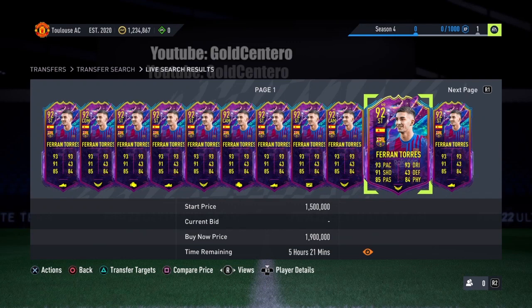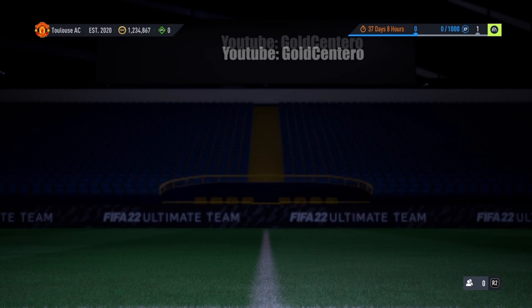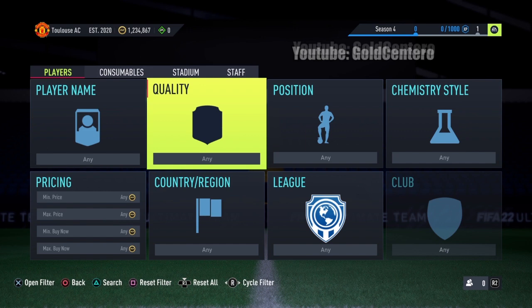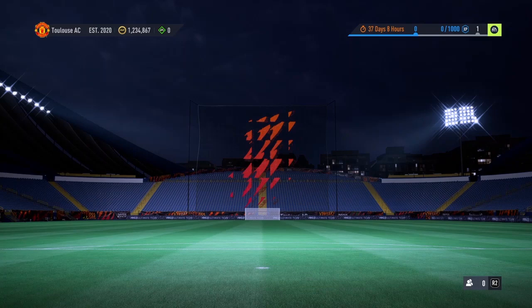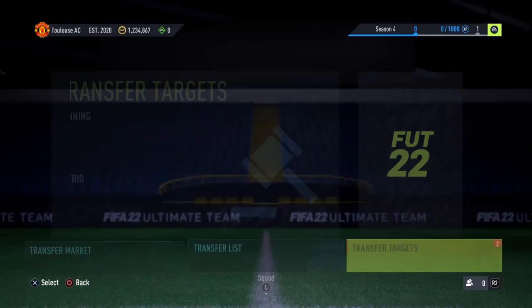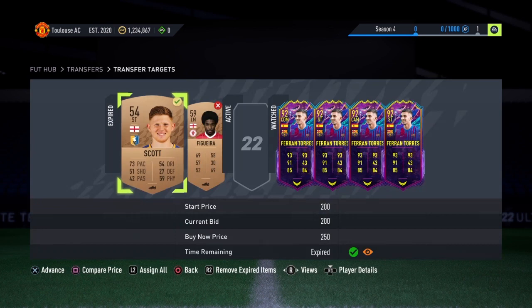We got all four cards — they all have the same chemistry, they all got hot chemistry. Now what we have to do is delete everything and clear the search — make sure everything is clear, which is very important for the glitch. Go back to Transfer Targets and find the card we placed a bid on — the guy with no eyebrows — right here, and also the second card we added to Transfer Targets.